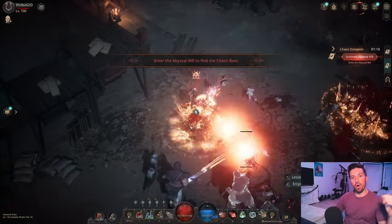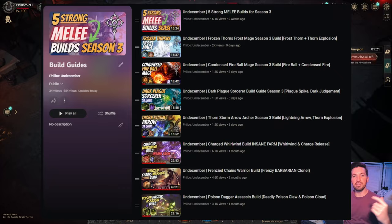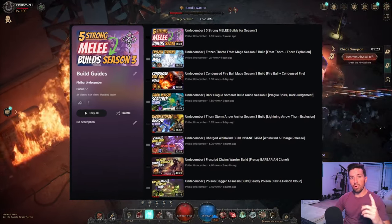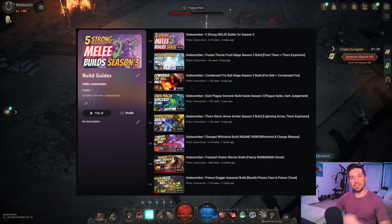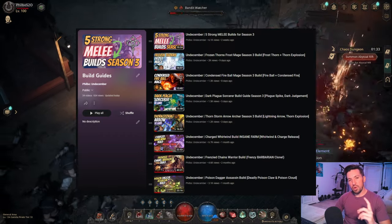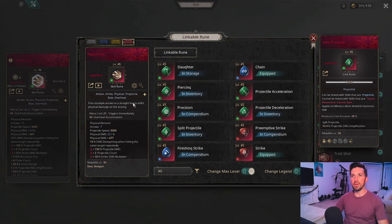Overall, this build does incredibly high amounts of damage — one of the highest damage builds in the game for physical bow builds, and a really fun build. I have plenty of other builds you can explore; there's a link in the description to a build guides playlist. But let's go ahead and jump right into the details of the build.